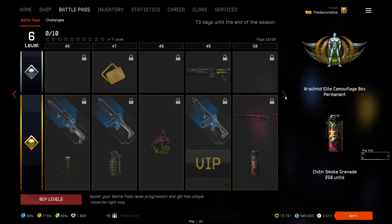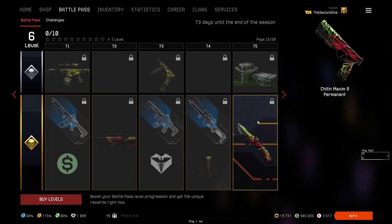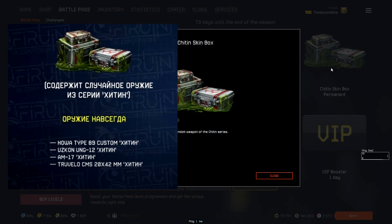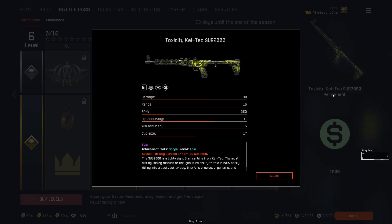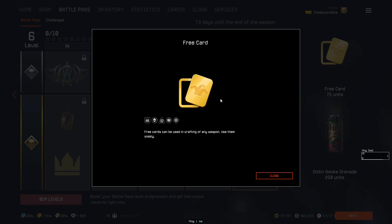On level 54 you get a permanent pistol, the Cheating Maxim 9. Level 75 gives a permanent knife, the Cheating HX Outdoors Trident. Level 95 gives a Cheating weapon box with one of four weapons: Howa Type 89 Custom, Uscone UNG 12, AM 17, and Truvelo CMS 20 on 42mm — all of the Cheating series. Level 97 gives a permanent Toxicity Caltech Sub 2000 pistol. In total in the premium battle pass you get 750 cards, 4 elite body skins, and 6 permanent weapons.